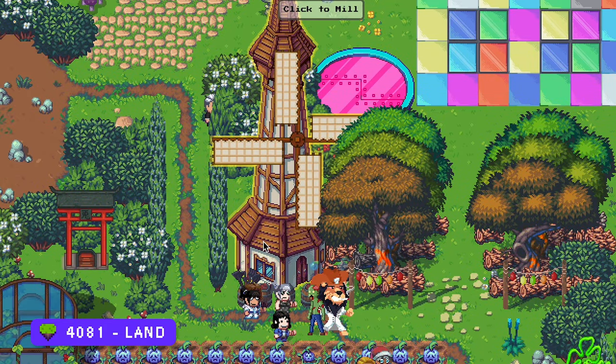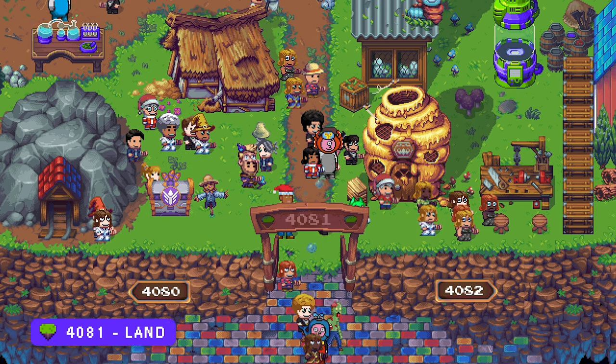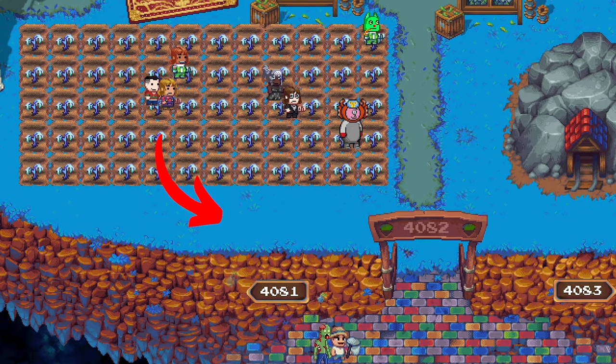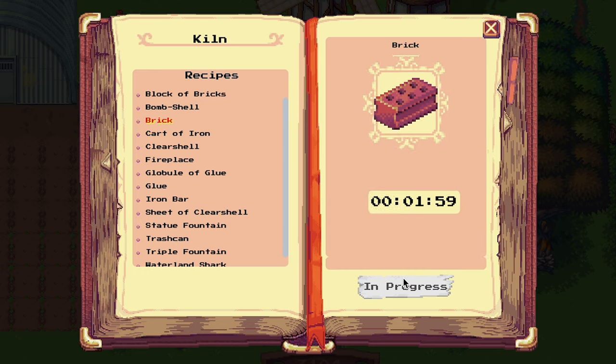Construction powder can be made with salt and bricks at a windmill. Collect salt from a mine on a waterland — that is the one with blue grass — and you need to be level 5. The bricks can be made at a kiln.